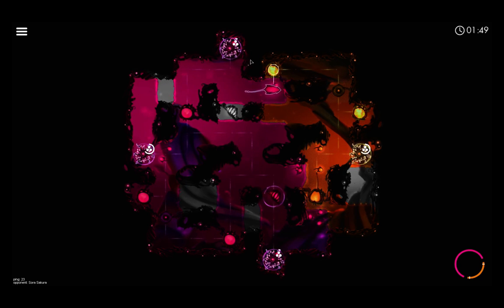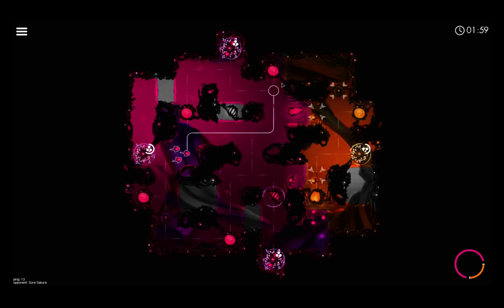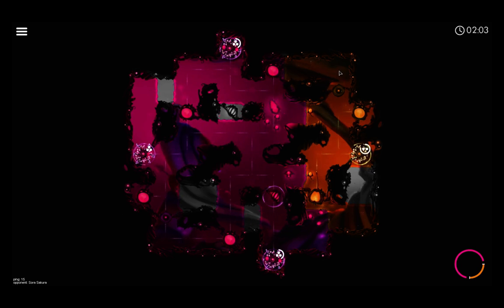We'll do our counter attack up here, taking over her power. We now have three factories, which basically means we're going to win the game. Her guy is just kind of sitting here — you want to have your hero running around as much as possible because that's how you take territory, and territory is good.